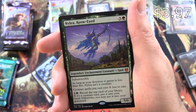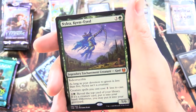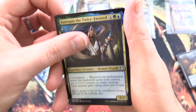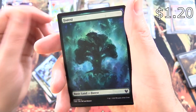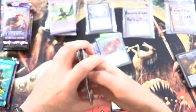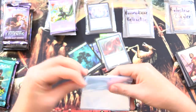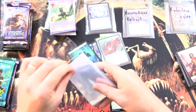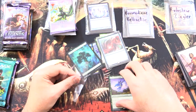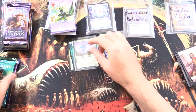And another Mythic — Nylea, Keen-Eyed, Legendary Enchantment Creature God. Awesome. And Foil Utropia Twice Favored, a Forest, and a Human Soldier token. So at this point I guess I have to call it again — the Greatest Hits Playlist. We have another contender — a bunch of spicy goodness.